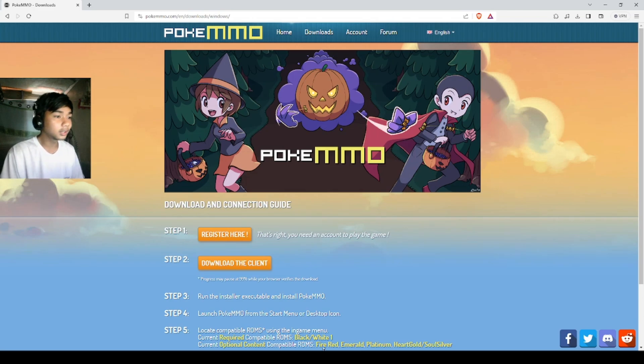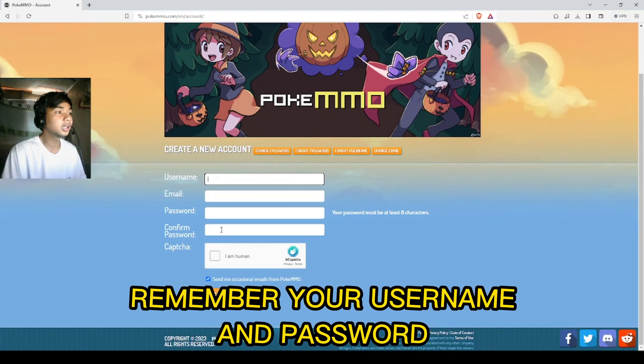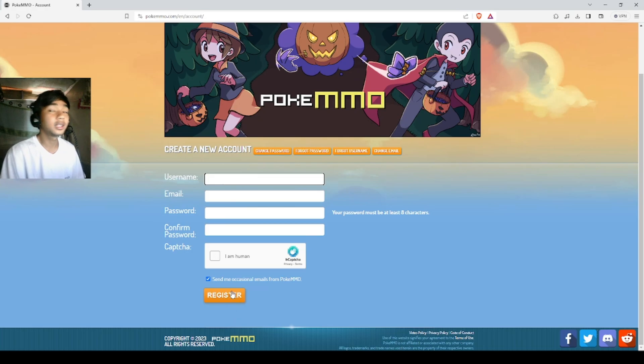Before you start, you need to create your own account. So you register first. Click Register. You create your username, your email, password, then confirm your password, do the captcha, and then register.